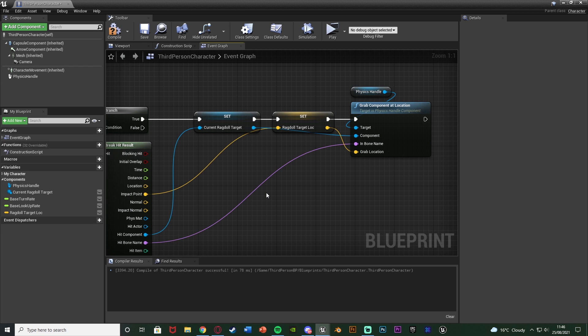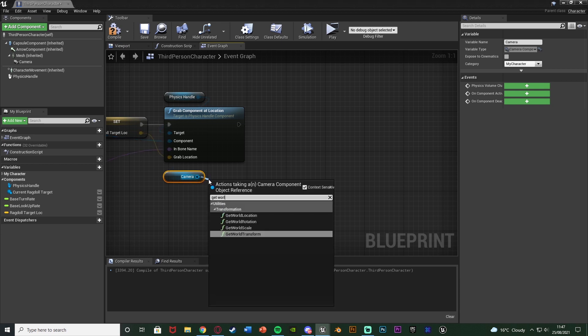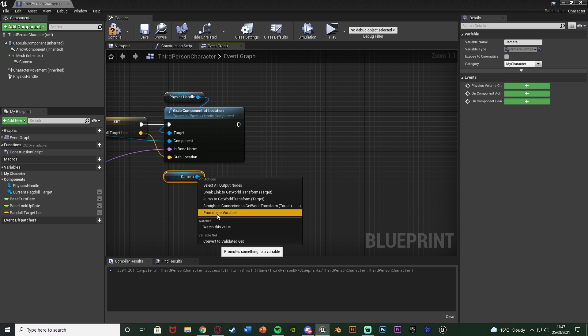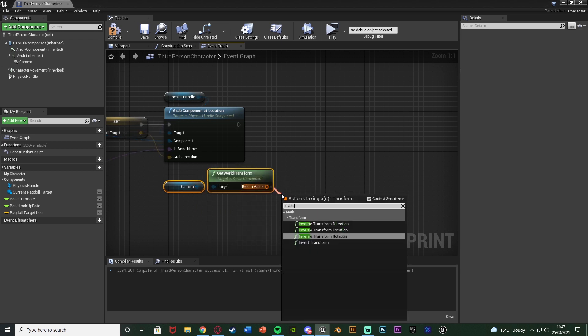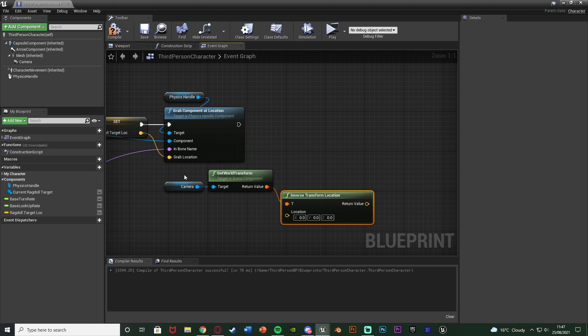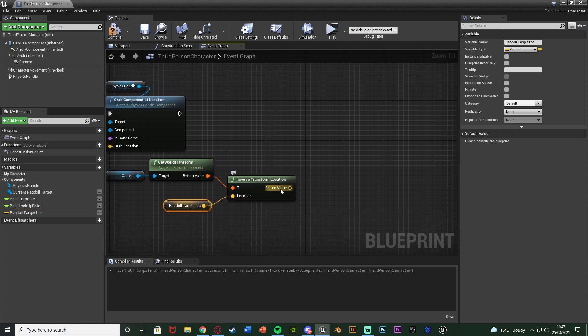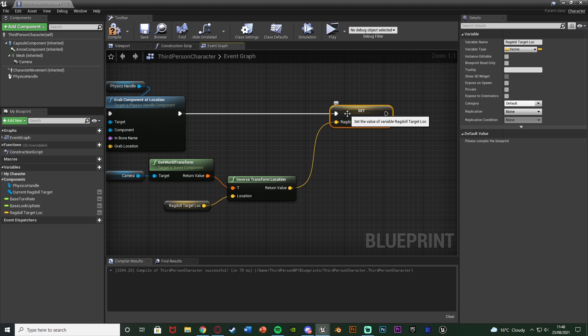We've now set up grabbing the ragdoll and can later manipulate it. The first part of that manipulation is setting the location correctly so when we do try to move it, it doesn't glitch out. Get a reference to the camera, get World Transform to get the camera's transform, and out of the rotation of this get Inverse Transform Location — this transforms a position by the inverse of the supplied transform. The location we want to manipulate is the ragdoll target location variable, and the return value is set back to ragdoll target location as our new corrected location.